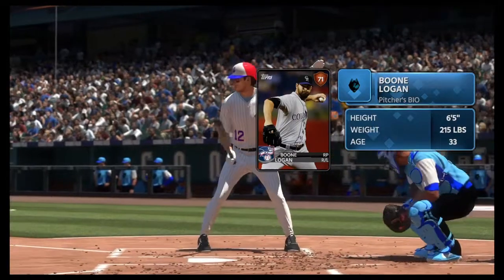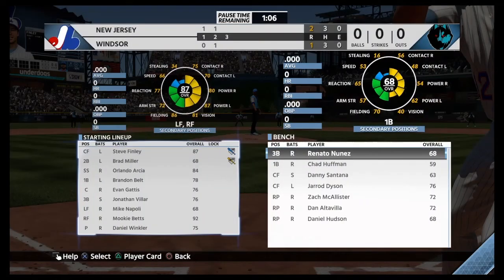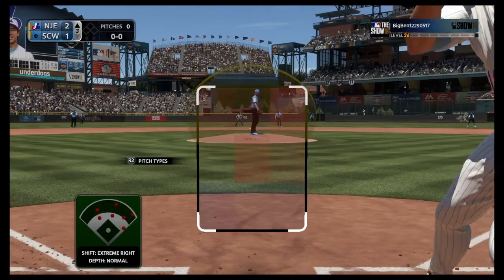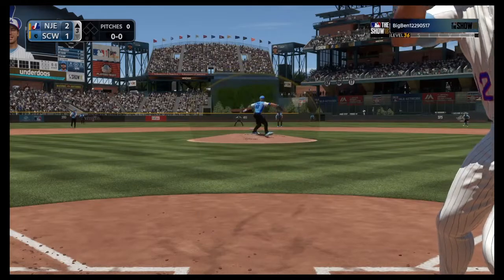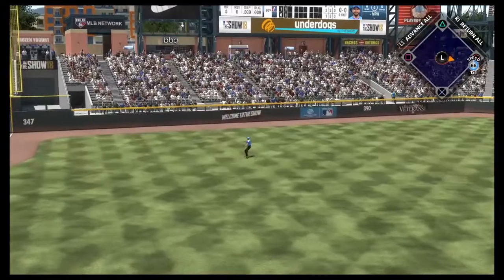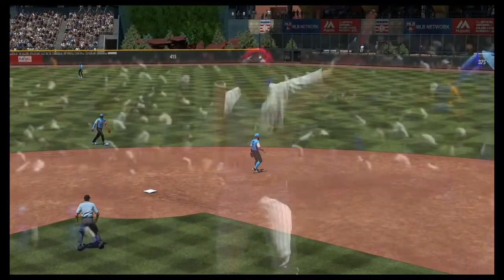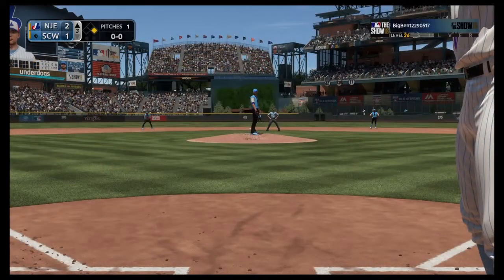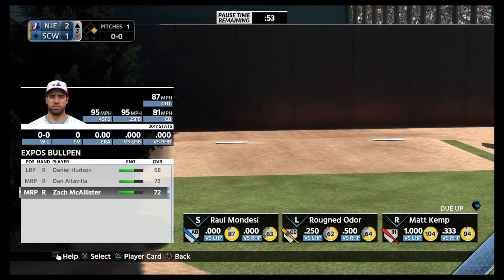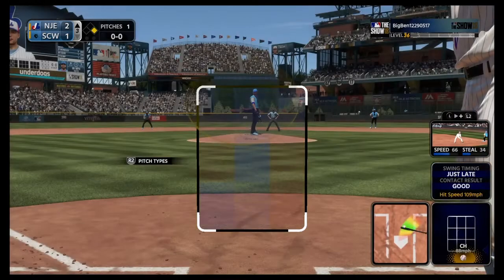He brings in Boone Logan. I remember when this dude was a Yankee — he was part of the 2009 World Series. Steve Finley late on the fastball, but it doesn't matter — drive it the other way. Got a runner on first. Before I forget, I'm going to get a pitcher warming up. We'll bring in Zach McAllister, who has better heat — throw some cheese.